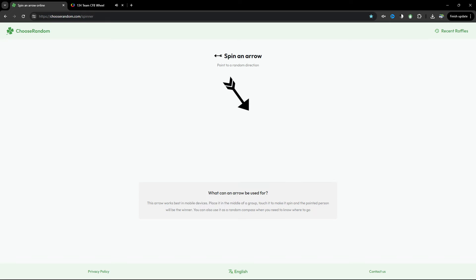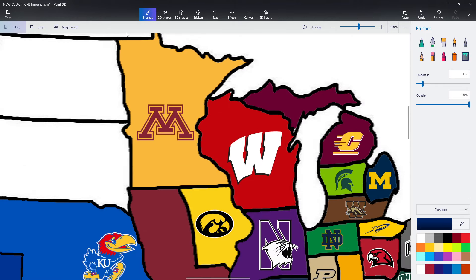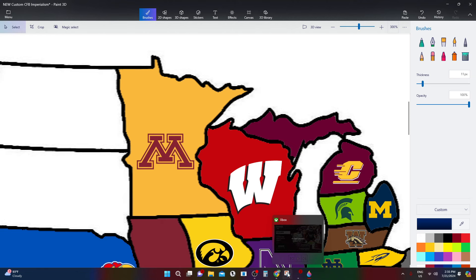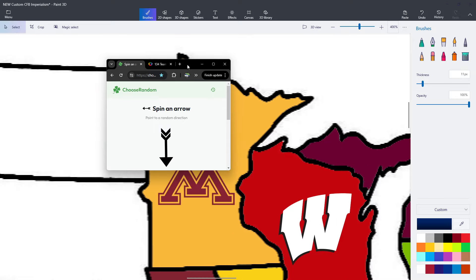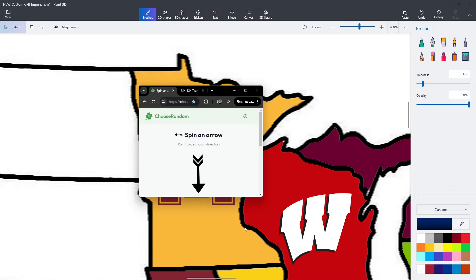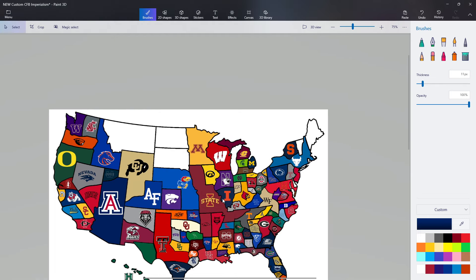Minnesota is the next team. I do like that older Utah logo more than the newer one — it has more character. The arrow is pointing straight down and it looks like it's going to be Iowa State. Minnesota vs Iowa State.